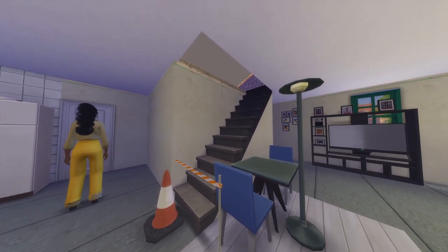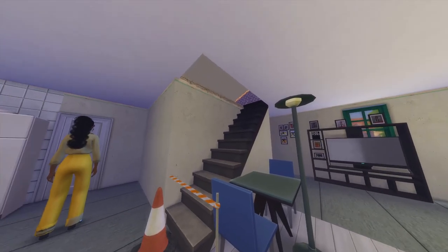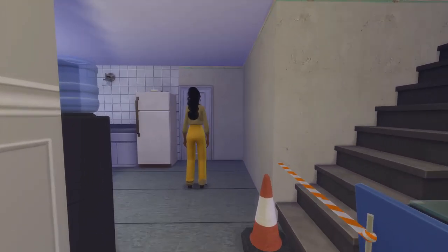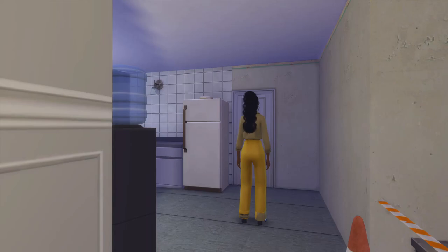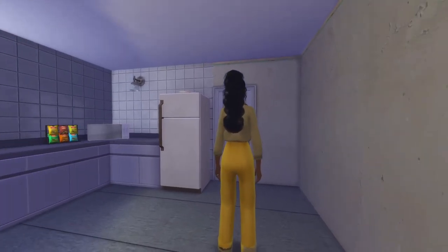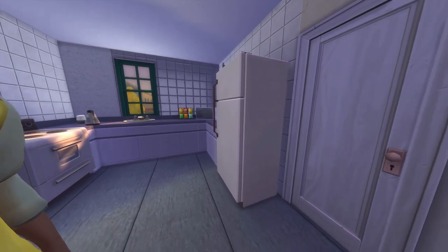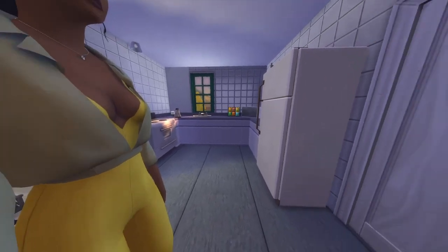I think the second room should be upstairs, or I might add it downstairs and just continue to add extra rooms upstairs. I still want Aries' mother and two sisters to move in with her. The mom can help her take care of the baby while she goes to school. Maybe she'll move in before the baby's born.